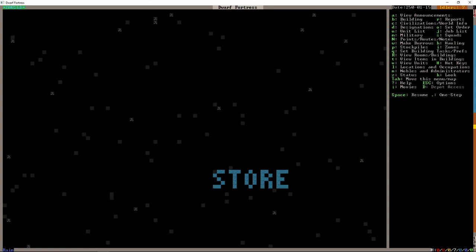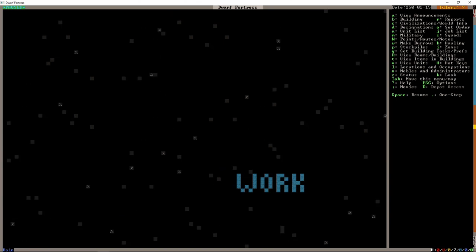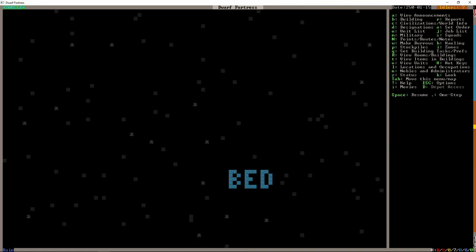Below the trade area we'll have storage — a lot of what we store will simply be for trading. Below storage we'll have workshops, and I'm allowing two floors for those because I'm not sure how much surface area I'll grab. Underneath workshops are the bedrooms. Dwarves don't spend a lot of time in bed, so it's not unreasonable to put them at the furthest point. Each dwarf only needs to sleep a few times a season — about once a month on average. Children tend to spend more time in the bedroom, and we'll probably end up with at least two floors of bedrooms.